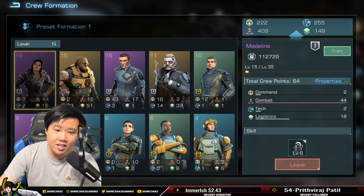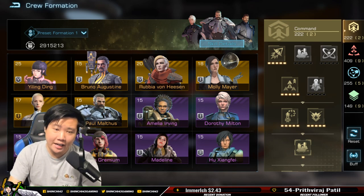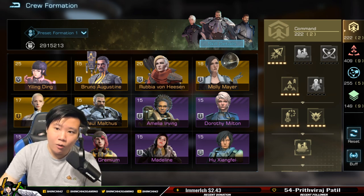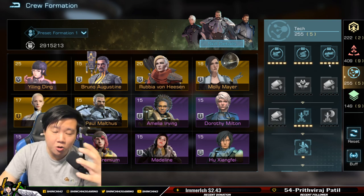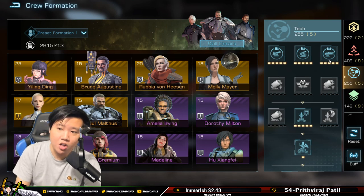This is my current crew setup. One thing I want to highlight: I am a combat base, so as you can see I have 409 combat points. I also have a pretty decent amount of tech — 255 tech. Crew is such an important process in Infinite Galaxy.